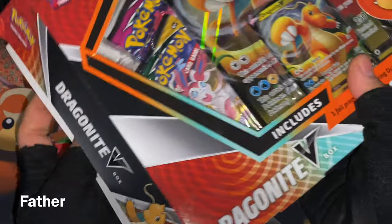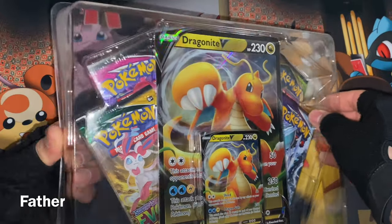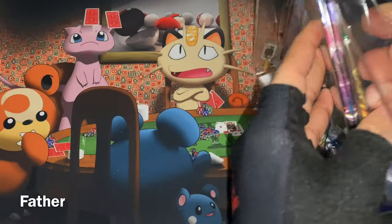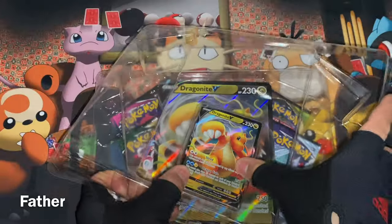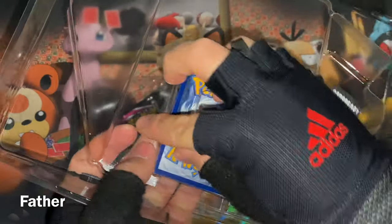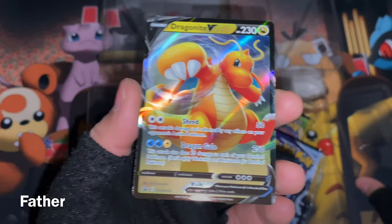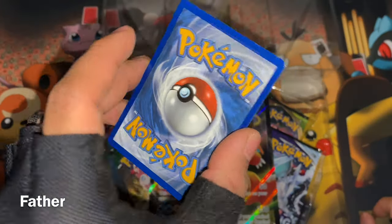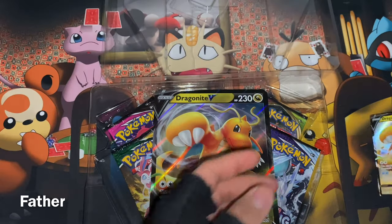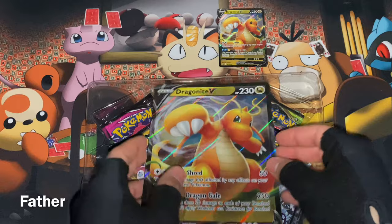All right, opening the box now. There we go — now empty. I'll throw the stuff on the floor. There was something I was doing wrong at first but got it. It does have the little tab here — and it came off very nicely. There's the small version of Dragonite V with Shred and Dragon Gale. There's the regular-sized version. Let me get rid of the plastic quickly.